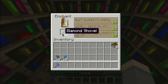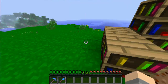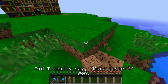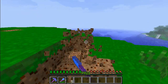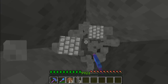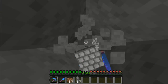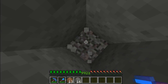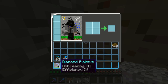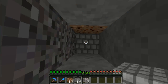Let's do a shovel. Efficiency 4. So right now I think efficiency just makes them work faster. And then unbreaking makes it so you see it's not taking damage — it only takes one damage for every four hits or something like that, because it's level 4. Which is pretty nice.